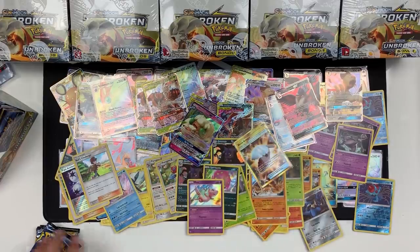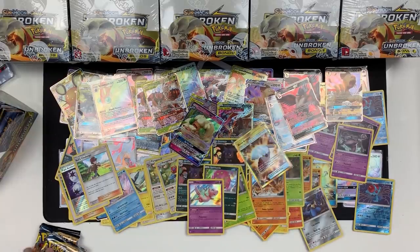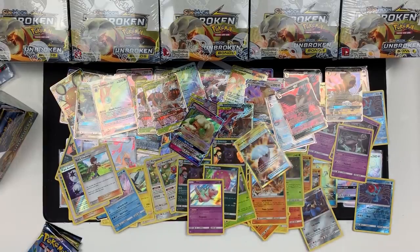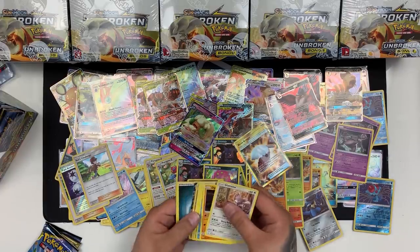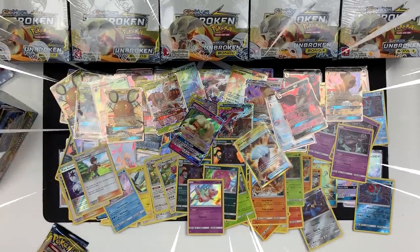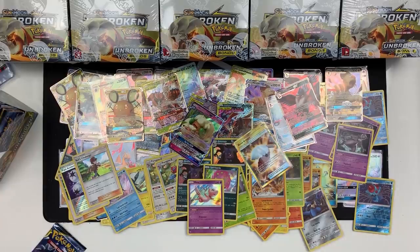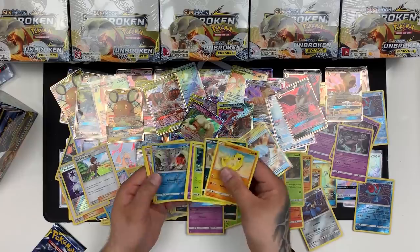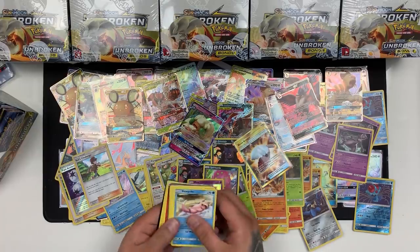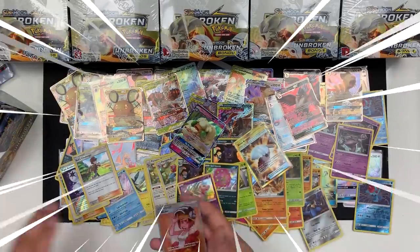We've got a Growlithe and a Mew Holo. I wonder if there's a record for the number of packs opened at a certain time, because we're going through them. We've got an Aggron and a Red's Challenge. In this pack we've got a Diggler and an Arbok. We've got a Clefable and a Seeking. We have Ultra Force Kanterboy and a Degenerate GX. We have Rhyhorn and a Victory Bell. Two packs left to the left side. We have Seeking and a Dodrio.